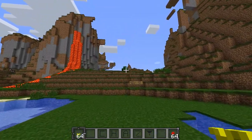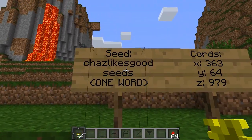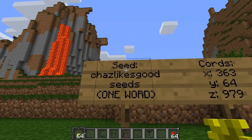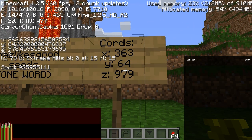First thing, it's Sunday, so you guys get the seed that I've been using for this week. This seed has been 'Chaz likes good seeds' — and that's one word, not two words, it's indeed one word. There's the coordinates in case you guys want to come check out this spot, I'm going to put them right there too.